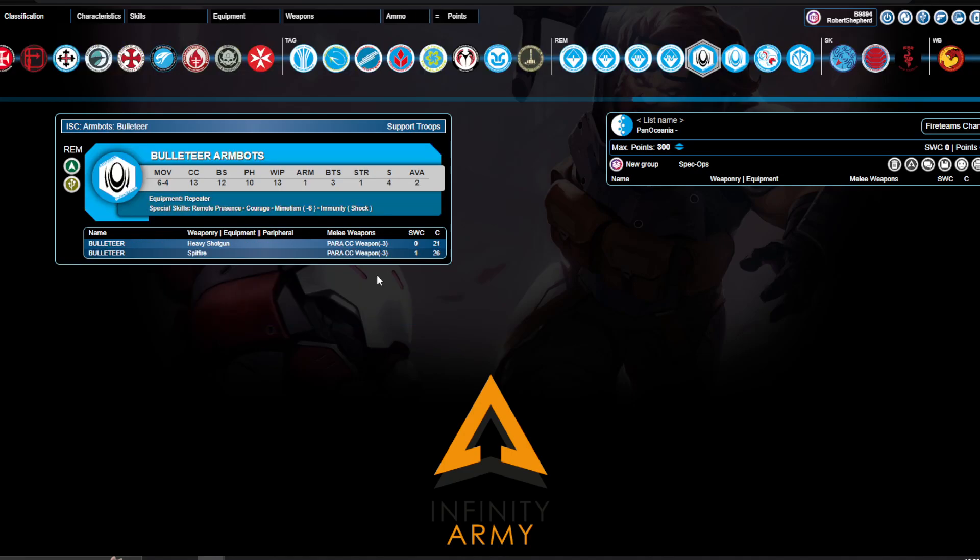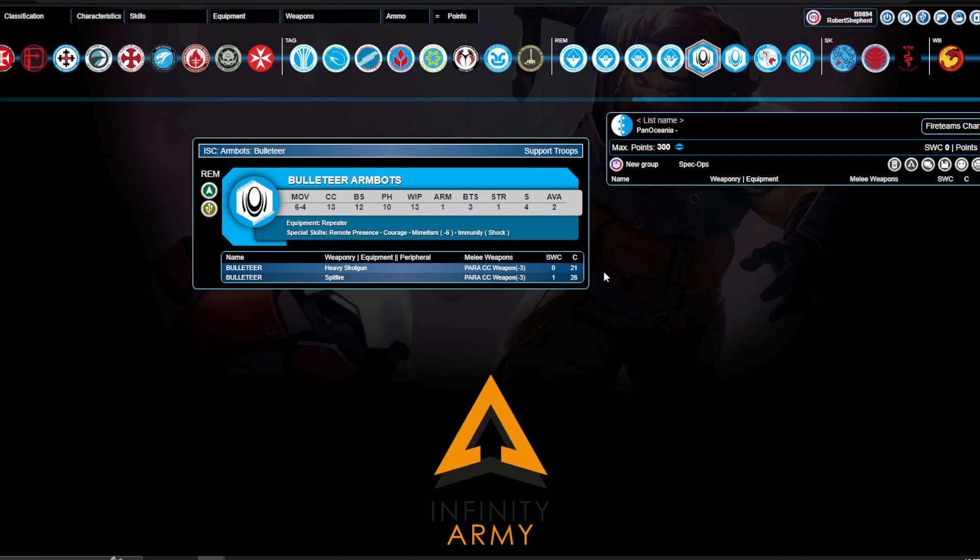Next up, we have a Pan-Oceanian nerf, and I have no idea why. Both Bulleteer profiles have increased in cost — something like four points for the Heavy Shotgun, three points for the Spitfire. I don't know why this has happened. These were good, attractive profiles, and now they're less attractive. I assume there's some data that Corvus Belli have suggesting they were subtly overperforming. Bulleteers are basically still fine, but it's definitely more challenging, and certainly more challenging to use in factions where they could link interestingly. Sucks for Pan-Oceania for no particular reason.